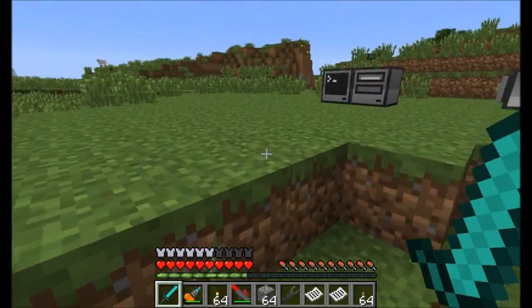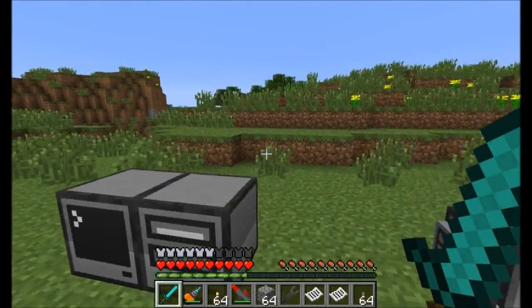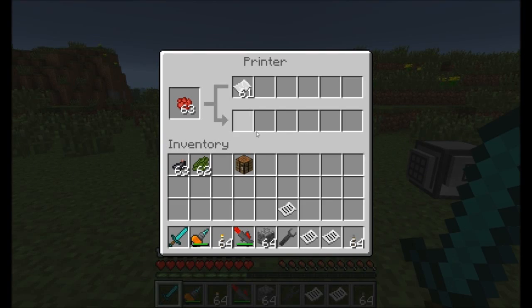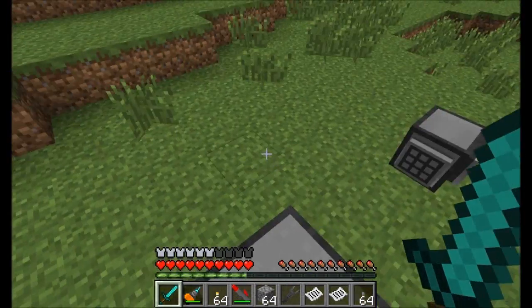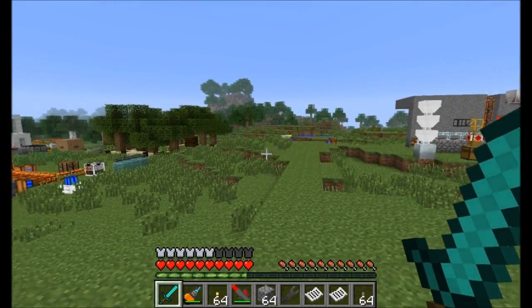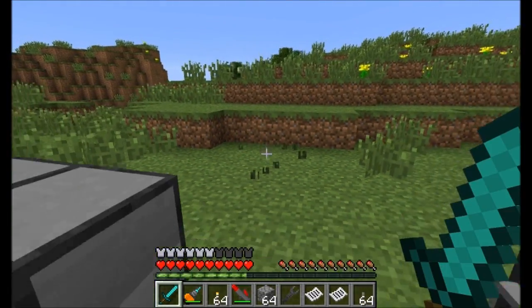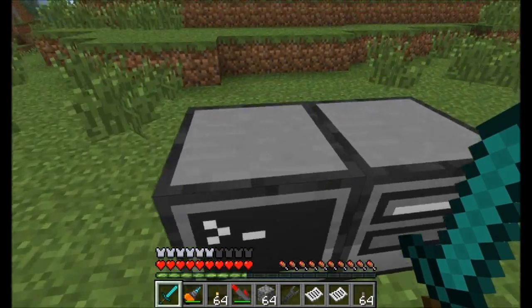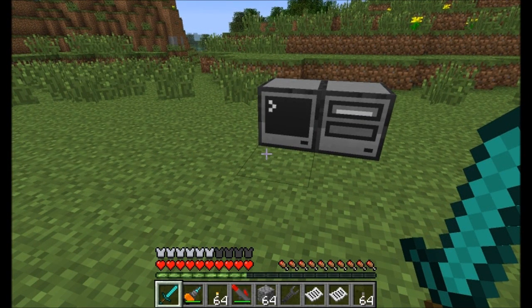That pretty much covers all the neat new additions to ComputerCraft: wireless Crafty Turtles, a couple of good bug fixes, colored discs, and of course these neat printers where you can print in any dye color you want. It would be pretty cool to print out code on paper or the results of a program. Hope you guys enjoyed checking out ComputerCraft version 1.4.2 — definitely go download it and play around. If you're interested in learning more, I have a ComputerCraft tutorial series going on. This is Direwolf20 signing off. Take it easy.